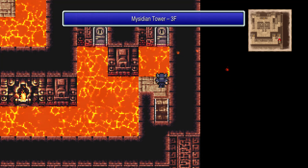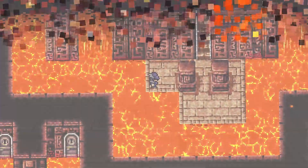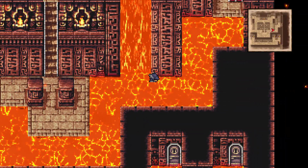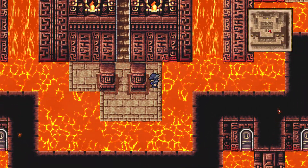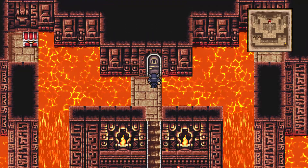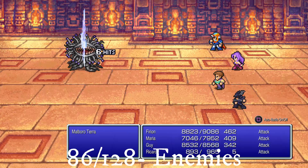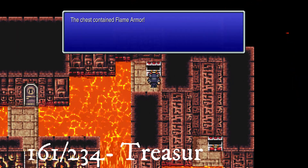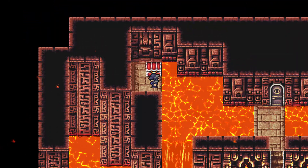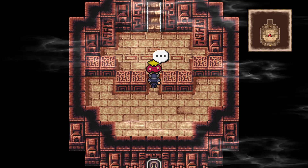Go all the way right for a chest, then go through the door and you will face the Fire Gygias to get access to the next floor.